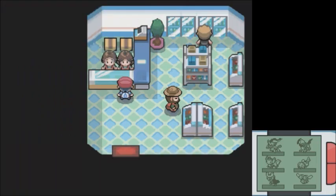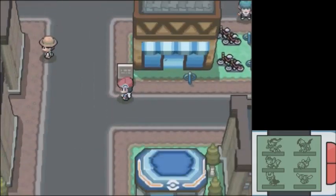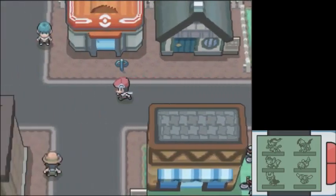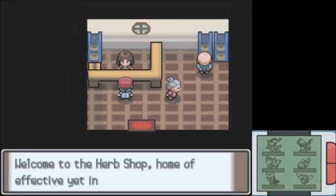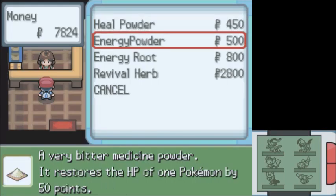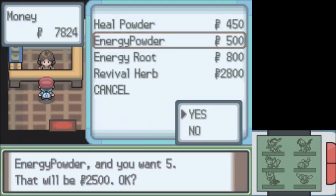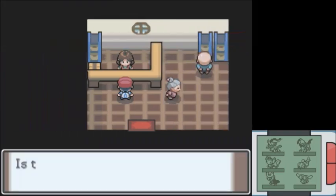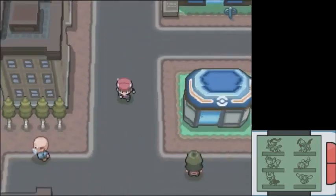Seven hundred for super potions and I think it's five hundred for Heal Powder. Is it Heal Powder for the HP? Where's the shop — is it the one up here? I think it's one of the ones about a sign. Heal Powder is five hundred — that's two hundred less for each. So we're just gonna buy like five of these and try to take out the gym with just that! I think I'm gonna sell the revives since you aren't allowed to use them anyway in a Nuzlocke. So we're gonna go down to the gym.